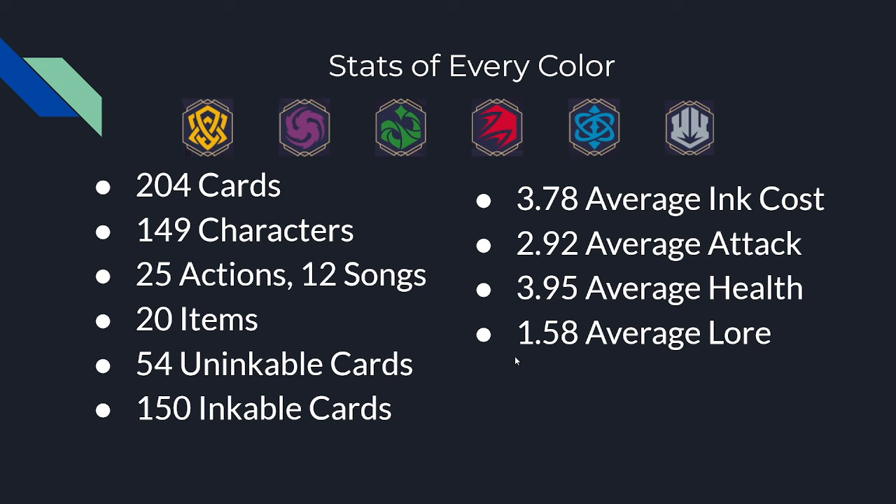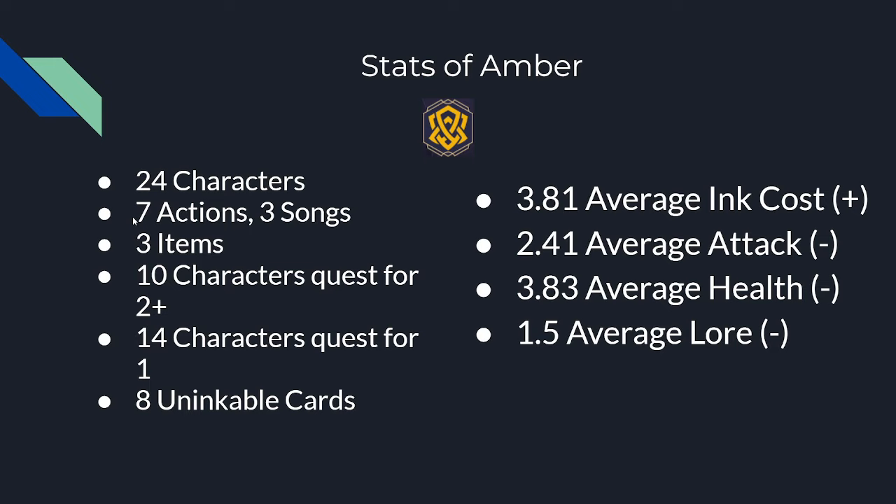Going over Amber: there are 24 characters, 7 actions split almost evenly into 3 songs, and 3 items. Of those 24 characters, 10 quest for 2 or more lore, and 14 quest for exactly 1. There are only 8 uninkable cards in Amber, which is pretty good. The average ink cost is 3.81 — a little bit higher than average — meaning some Amber cards will cost more than the Lorcana average. Average attack is 2.41 and average health is 3.83, both a little below average. At a 1.5 average lore, they are slightly understatted across the board and a little overcosted.